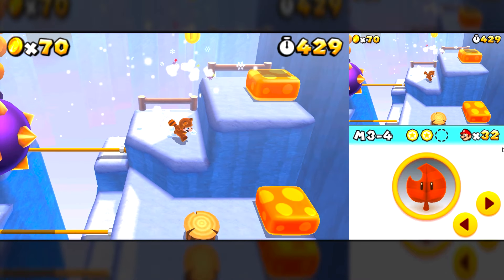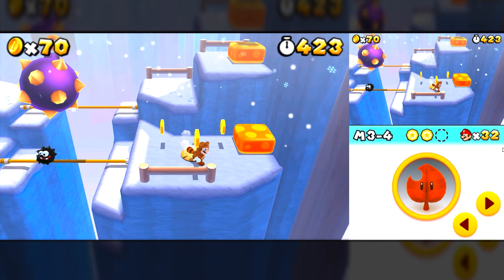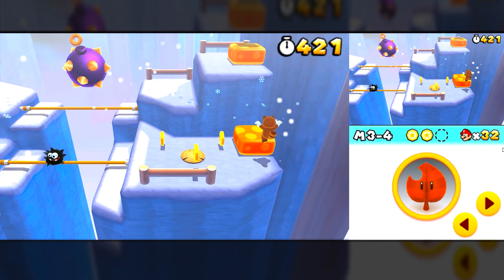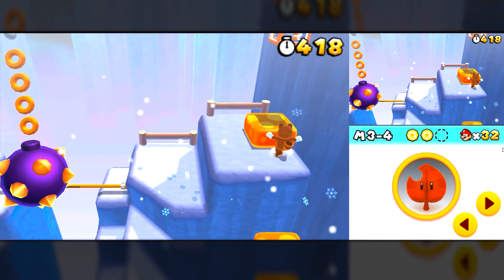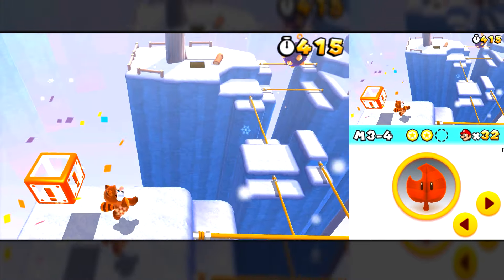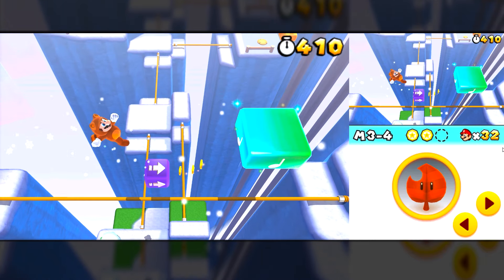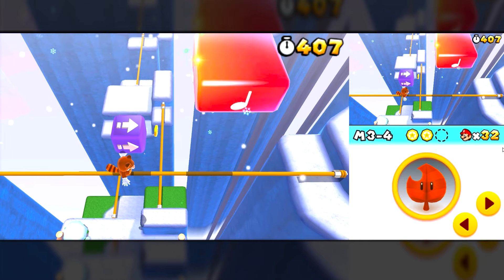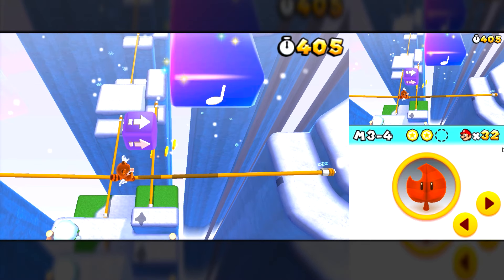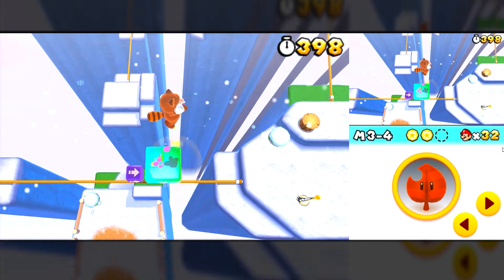During my tests I noticed that the fixes brought by Lemonade for the game Luigi's Mansion Dark Moon are also present here. Although in Lemonade's version 0.2 the game still has higher fps, in Pablo's fork there is better stability and the game doesn't flicker as much as in Lemonade. Other minor fixes such as corrections in Kid Icarus Uprising have already been implemented here, allowing the game to run perfectly.